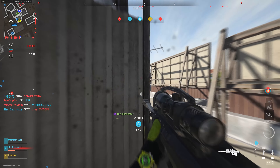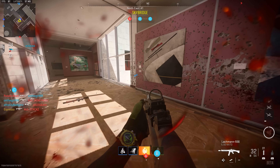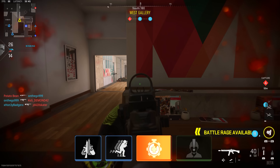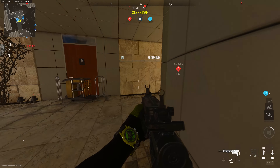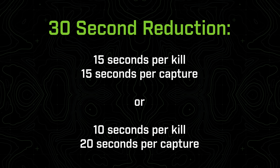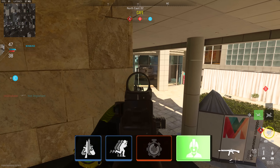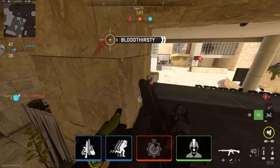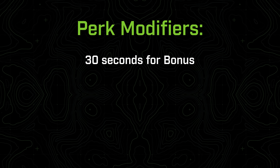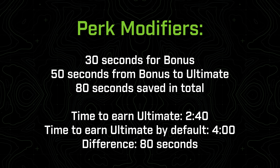A perfect example was a 6v6 match I played on Museum. I got my bonus perk at one minute and 30 seconds into the match. During that time I had one kill and an objective capture, so theoretically 30 seconds off the two-minute baseline. That breaks down to roughly 10 seconds shaved off per kill and 20 seconds per objective capture. I then earned the ultimate at two minutes and 40 seconds, getting five kills between those two unlocks — another 50 seconds shaved off. That 80 seconds total against the four-minute benchmark checks out mathematically.